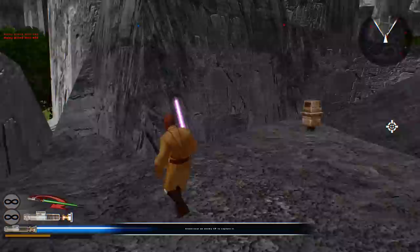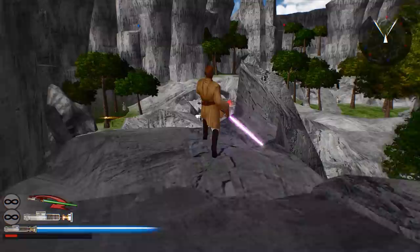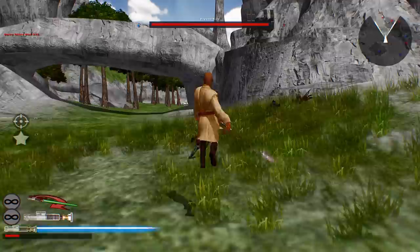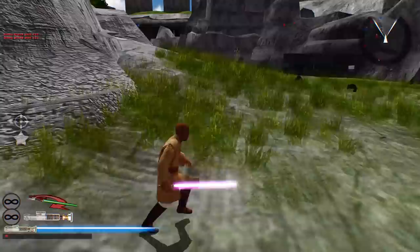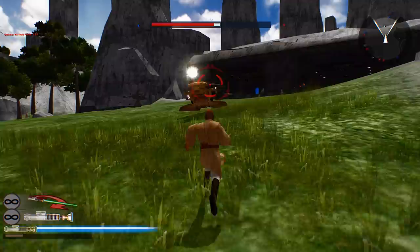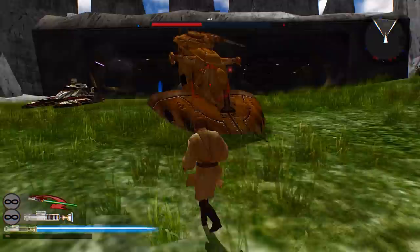We are losing miserably — not miserably anymore, we're only down by three. But we have three clone legions here and we are incapable of doing anything. Droidecas are the bane of Jedi existence, so be careful. We got them. We're going for the droid infantry before we go for the tank. We actually do a bit of damage with our lightsaber throw, which is kind of nice. We're chopping it up.